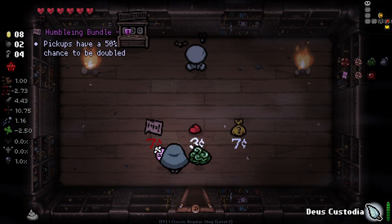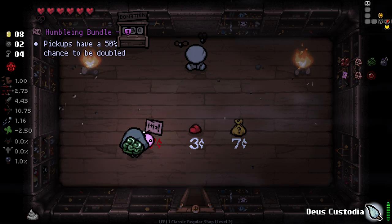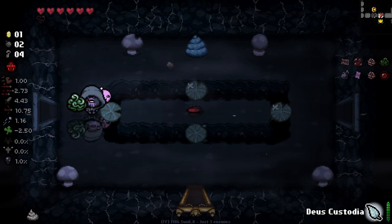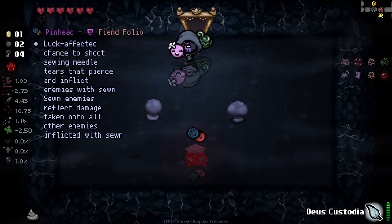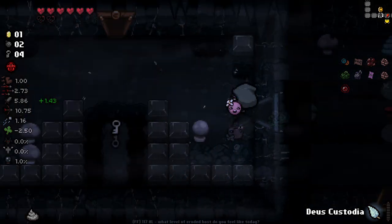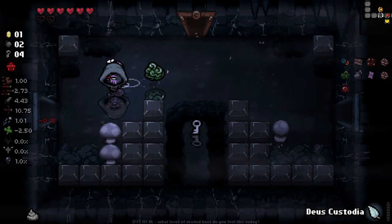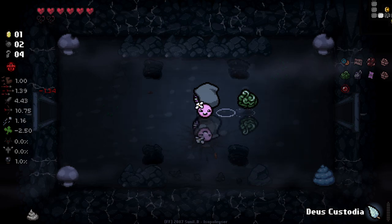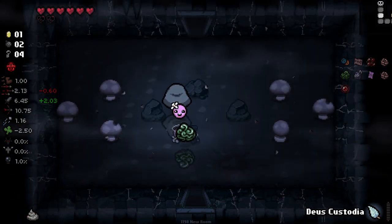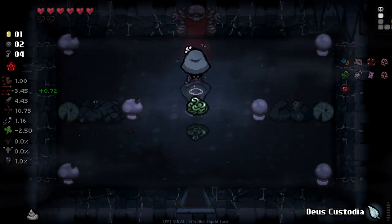Soul heart in here - no, but we did get a Humbling Bundle, which is pretty good. I'd rather keep it but I'll just take it for now. Keep that latched onto us because it gives us piercing, which is pretty goddamn good. And attaching enemies together - on certain enemies it can be very, very strong. And in general it's just nice. Anyways, let's keep moving.